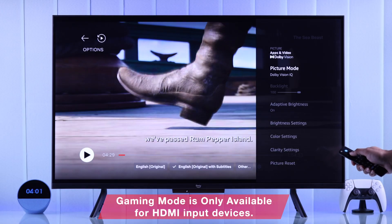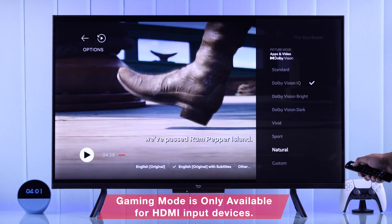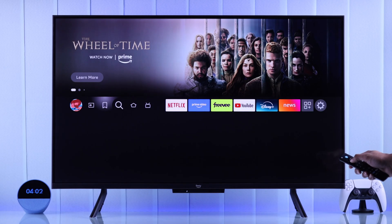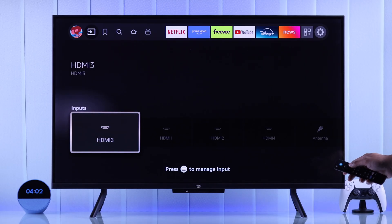First of all, note that gaming mode is only available when you are using an HDMI input source — for example, your console. So to turn on gaming mode, first you'll need to go to your HDMI input, in our case which is our PlayStation.